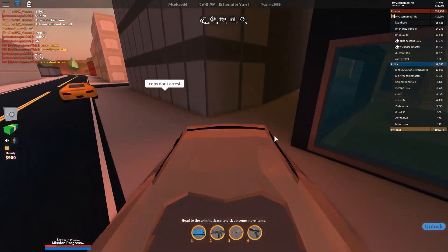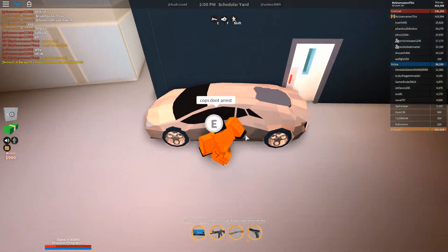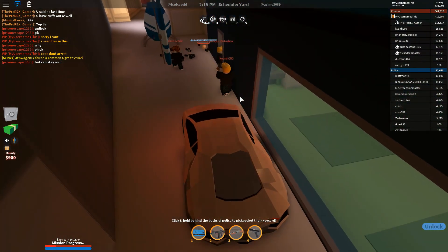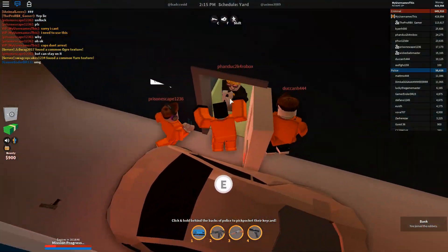Okay here we go. So basically what we want to do is park the car right here, right next to the door. There we go — and now get in. You'll see what I mean whenever we finish the robbery.